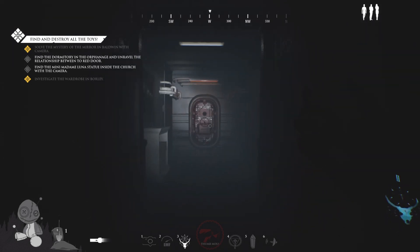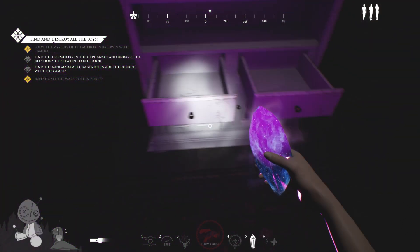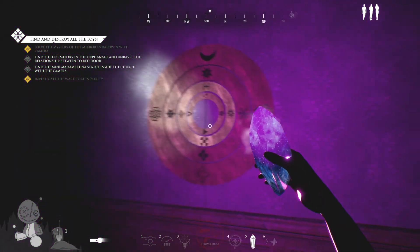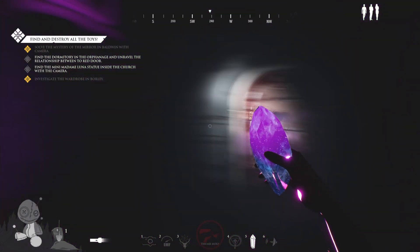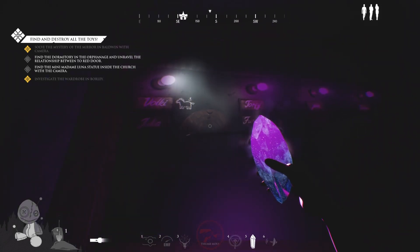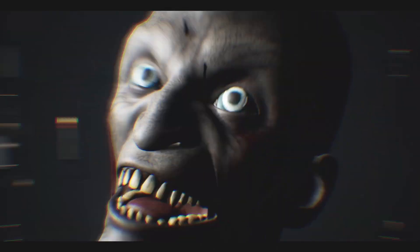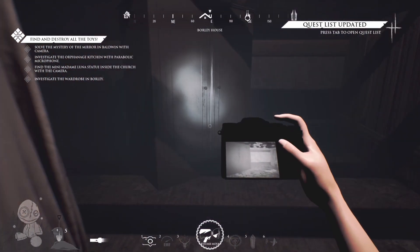It doesn't mean you're going to beat the game or win, but at least it gives you an edge of getting through the puzzle to get to the next steps. Because once you get all the toy pieces, the steps afterwards do take time. With the entity being able to hunt you, teleport, and go invisible, it makes it pretty difficult to actually have a chance to win. So knowing the objectives may save you time, help you focus more on escaping the entity rather than wondering where am I supposed to go, what am I supposed to do, where is this, how do I do this.